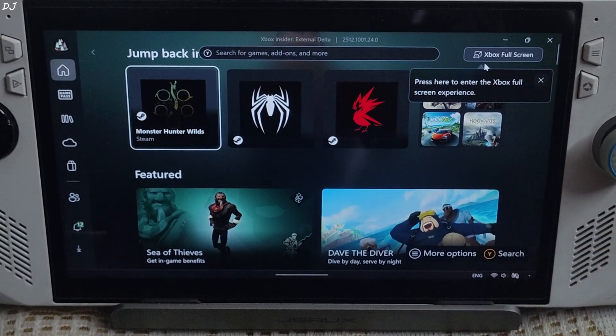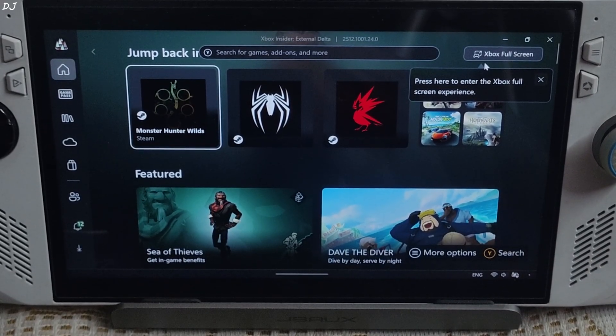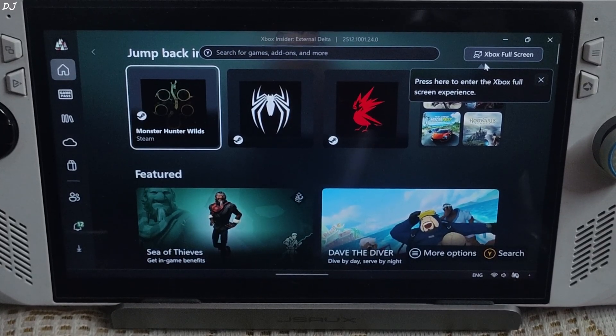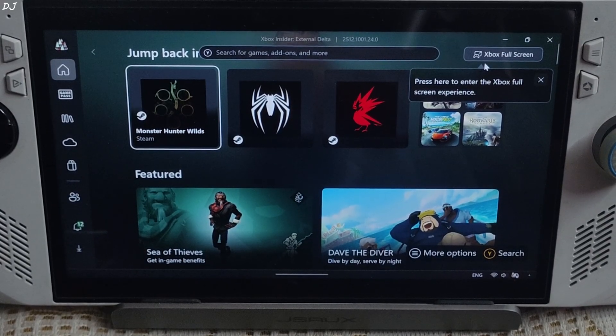Welcome back guys. Xbox Fullscreen Experience, which originally debuted on ROG Xbox Allure, is now available on every Windows handheld PC. In this video I will be trying it out on my ROG Allure that comes with the Z1 Extreme processor. Microsoft is gradually rolling out the update. If you haven't received it yet, you will receive it soon. I will be testing a few games in this mode and comparing their performance with standard mode.